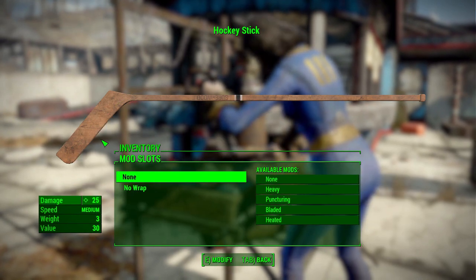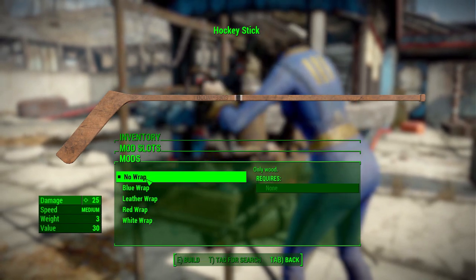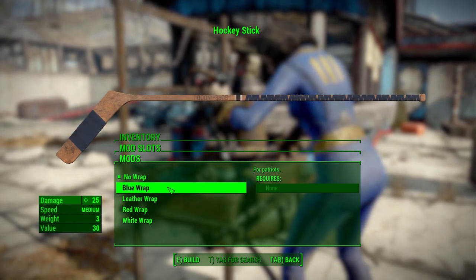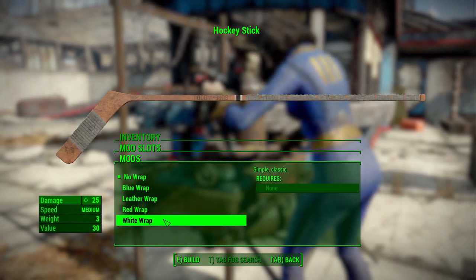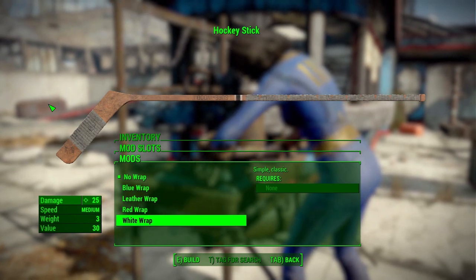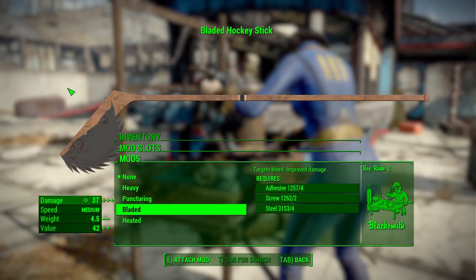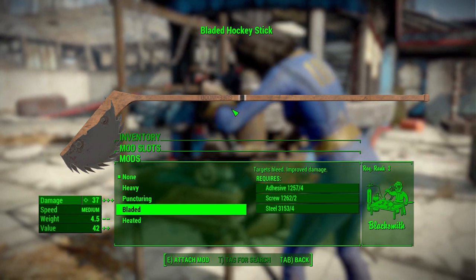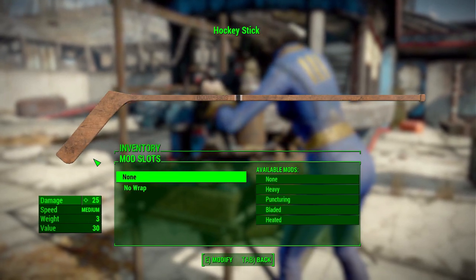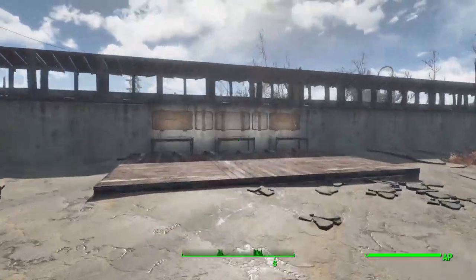On the cosmetic options, it's all different colors of tape wraps around the hockey stick. At the base we've got nothing — just wood — then we've got blue, leather, red, and white. I quite like those on the basic hockey stick. You also get tape down on the stick itself on the base versions, which looks good. On the more modified versions with larger attachments, you only get the wrap up on the shaft, but either way those tape wraps look nice.